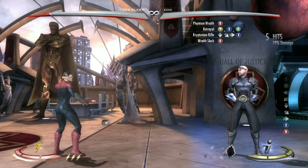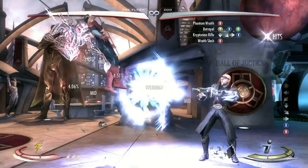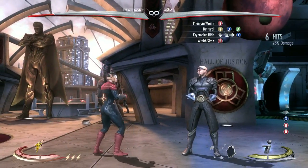This gives the juggle. Once in juggle state you can press wraith slash again. You do need to time this so you are out of recovery of kryptonium rifle.